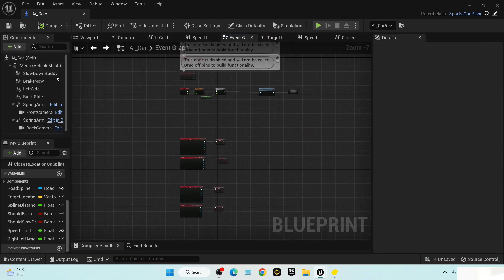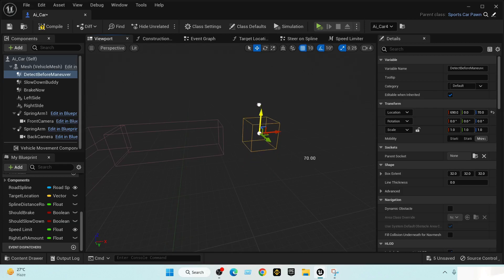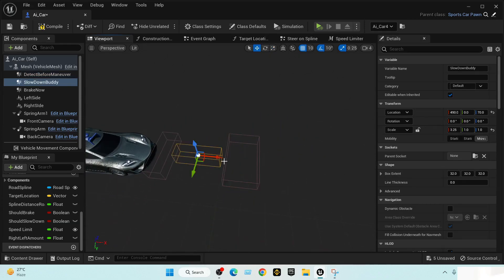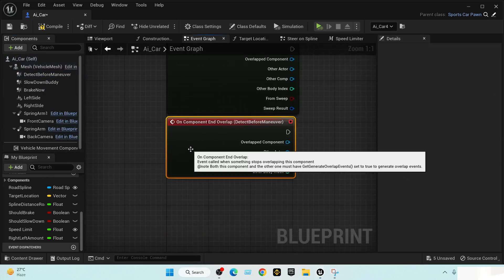Next we need to add a box collision. Let's add a box collision and name it 'Detect Before Maneuver.' We need to place it in front of our slowdown box, make it bigger and wider. The other boxes will be smaller from now on, and the brake box will be smaller as well. We want to add events for this detect-before-maneuver box — both Begin Overlap and End Overlap.